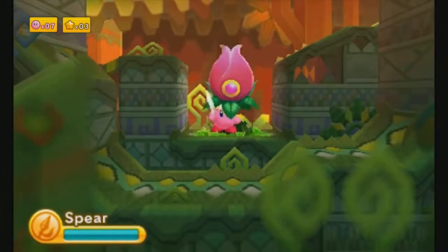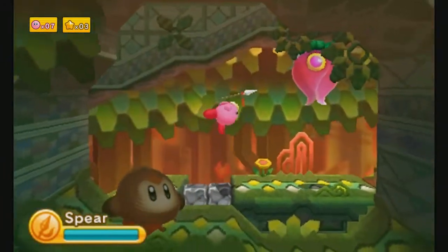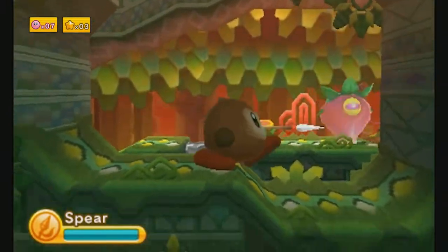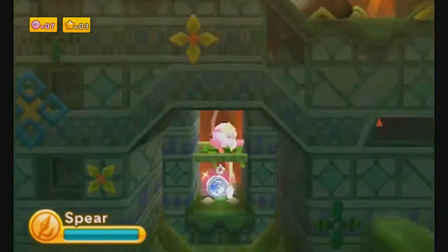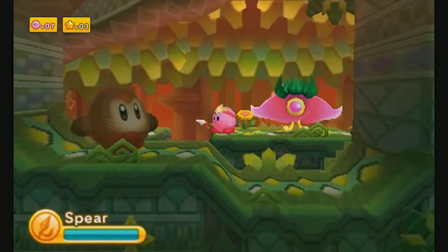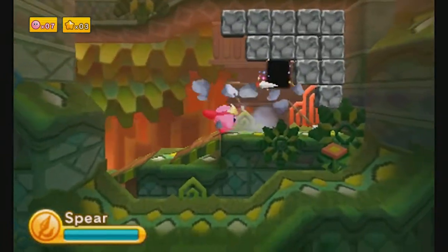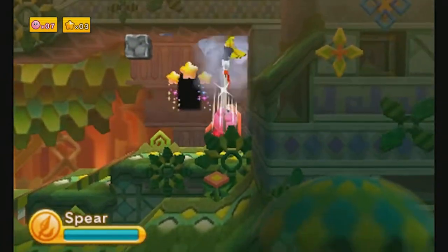I like this level. It kind of takes a lot of these enemies, like those Pactos there, and makes them prettier — more flowery-like. There's a Keechan down here. I like it a lot. Also, I just think these big wildies are adorable. Like, bear wildies. Love them. Everything in Kirby is so adorable, I don't want to kill them, but Kirby makes me kill them.